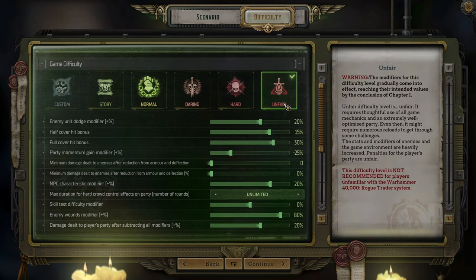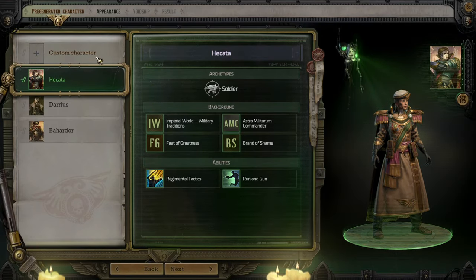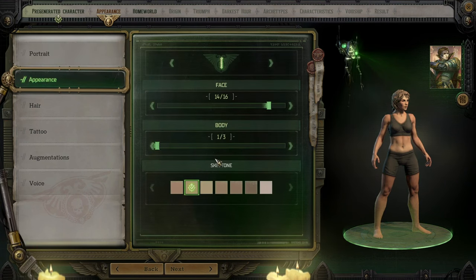The game definitely gives you a warning that if you are not familiar with the Rogue Trader system, you shouldn't be playing on Unfair — well, that might be the case, but I'm still going to do that. We're creating a custom character who is going to be the leader. I've spent potentially about three hours overall going through everything to familiarize myself. The downside of going blindly into games is you need time to understand them in detail.